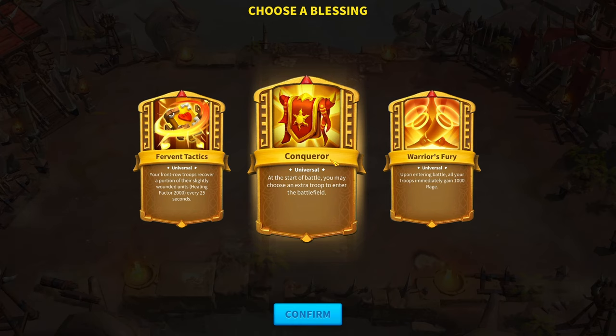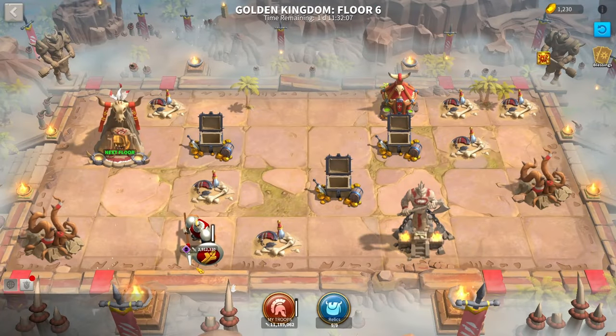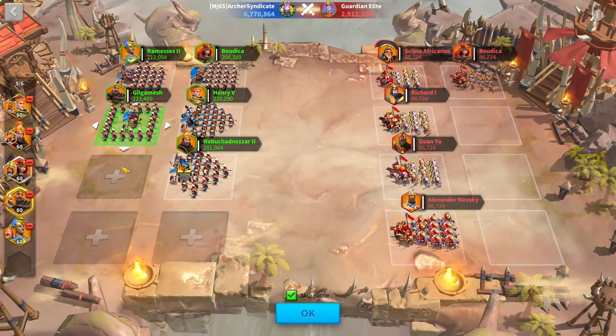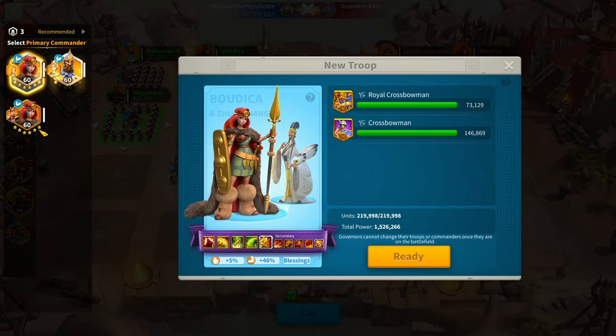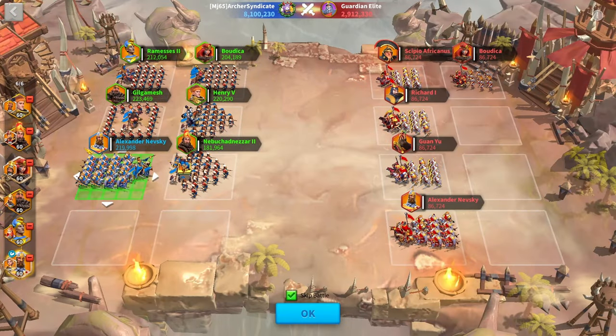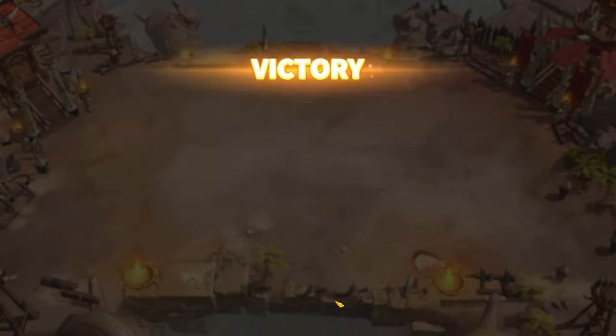Conqueror is 100% the best blessing you can get — it allows you to literally bring in a whole extra march. If you get this blessing, instantly take it, and make sure that whenever you enter your next battle you drag in an extra march to use your sixth march, because you do actually need to add it. This sixth march can only be from the war camps — you can't choose a sixth march from any of your other commanders. They have to be from the recruitment camps, otherwise they're going to give you nothing.